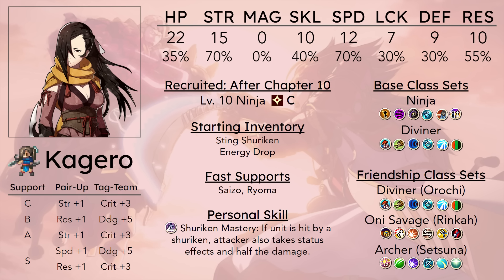That's not even her only issue, because her hit rates are also not going to be ideal. While shurikens do have very good hit compared to other ho-shooting weapons, they're still not the best. The 10 skill base and 7 luck base are not great, especially when coupled with their middling growths — 40% in skill and 30% in luck.